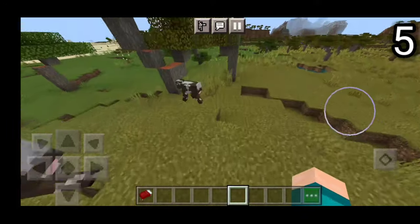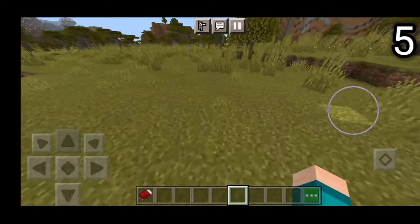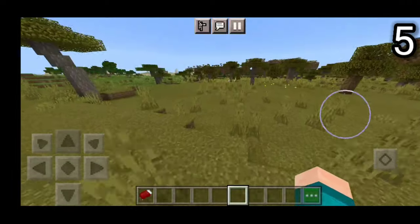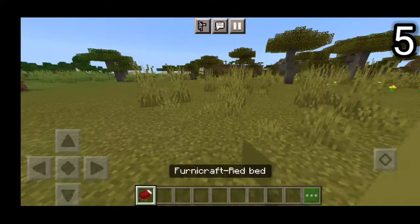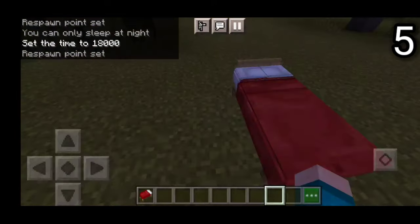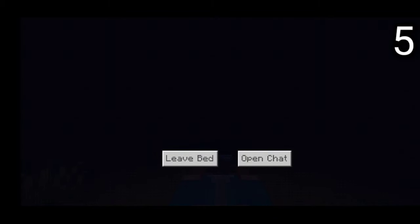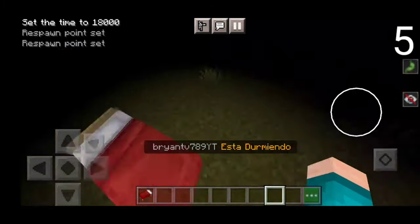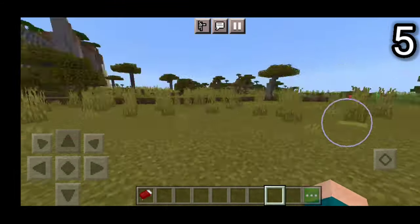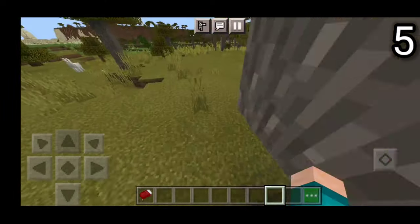So for example, if you have like a realms SMP and you have a bunch of people on and it's very annoying to get everyone to sleep at the same time, then this add-on actually allows for one person to sleep and then for the whole entire world to become daytime, which I personally think is super duper useful. So basically all you have to do is sleep just like so. And then once one person sleeps, it will turn the entire world into daytime. That is pretty much it for the number 5 spot.